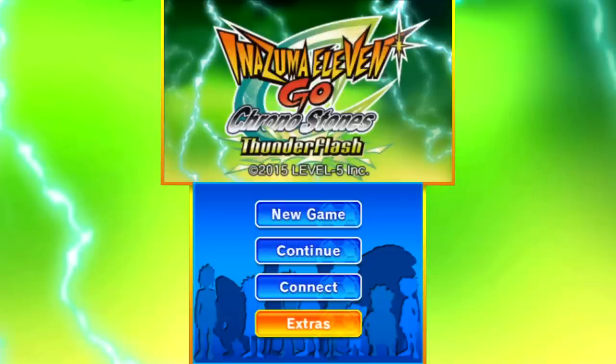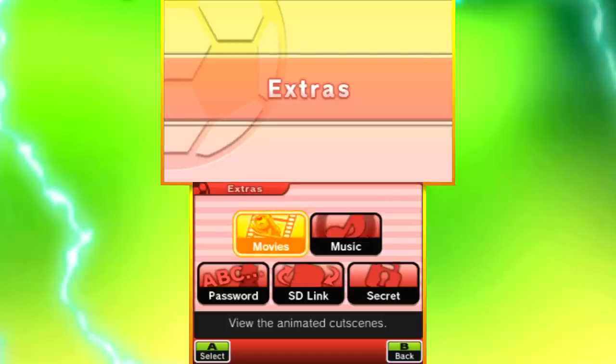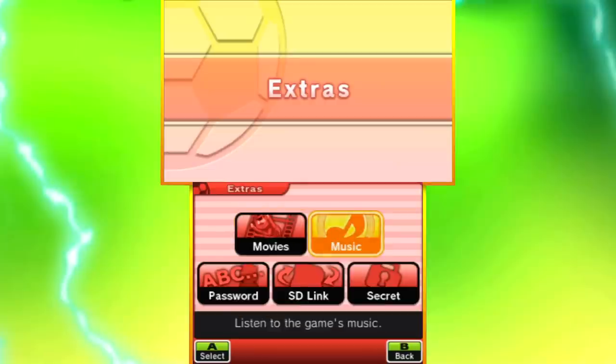I'm going to show you how to unlock the match against Children of the Night, the hidden super boss of the game. Head into the extras menu on the title screen first. You will need a copy of Thunderflash that has beaten Nos Fanatica, and you will need a copy of Wildfire that has beaten Luna Howl. Whether you own both games yourself or meet up with a friend, it doesn't matter.